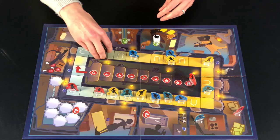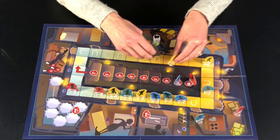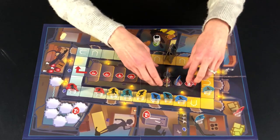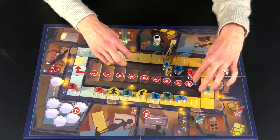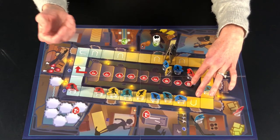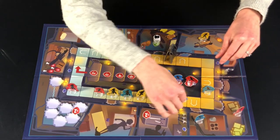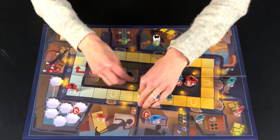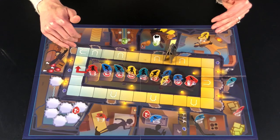If two people are on the same spot and the phantom comes up, he captured this person. If he captures two people, they go to the same spot in the dungeon. You'll notice there are different point values. Interestingly, the person with the highest points wins, and usually you win with a negative number. So if this person goes to safety and some people got into chambers but a bunch of people got caught, that's how this game can pan out.